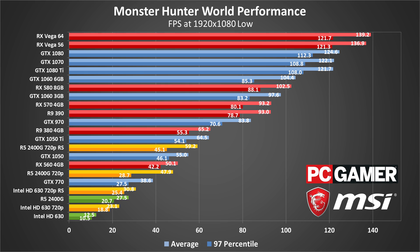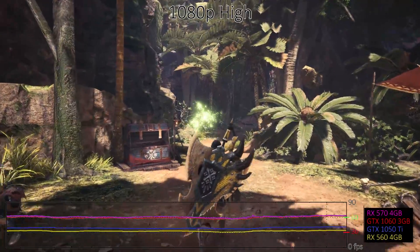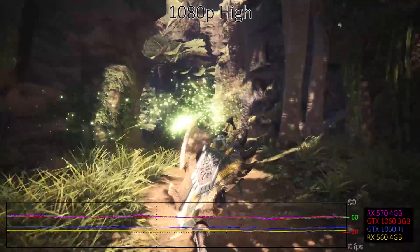NVIDIA's top GPUs have a CPU or driver limitation of around 125fps right now, even with an overclocked i7-8700K running at 5GHz, while AMD's cards are able to reach 140fps. The mid and high presets perform nearly the same, within about 5% at most, so I've skipped full testing of the 1080p mid preset.